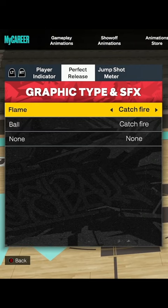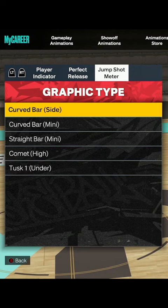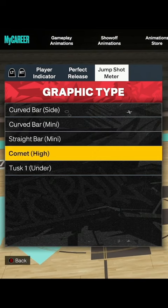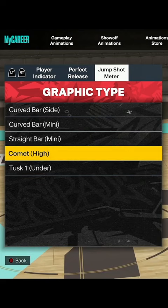So you initially have these ones right here. I think there's five: curved sidebar, curved bar mini which is a smaller version, straight bar mini which is just straight on the side, the comet which I think is the default — it's kind of on the side and smaller up by your head — and then tusk one. And it's just that simple, everybody.